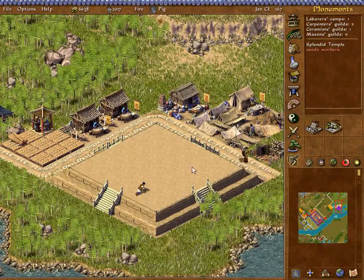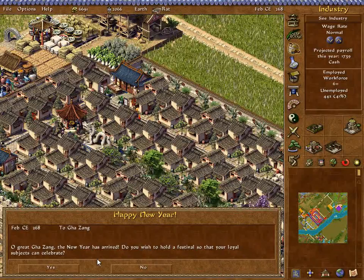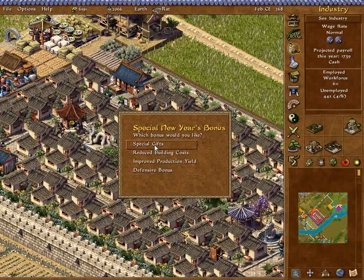So many unemployed people. They need an acupuncturist. Special gift. Boy, I'm going to be pissed if it's a panda or a salamander. Improved production yield might be good because I need to sell stuff — I'm a very long ways away from my goal. Special gifts: the ability to give people animals and improve relations could be very good. But I'm not really producing anything. And it's far too late for the reduced building costs. Okay, special gifts... An antelope. Fantastic.